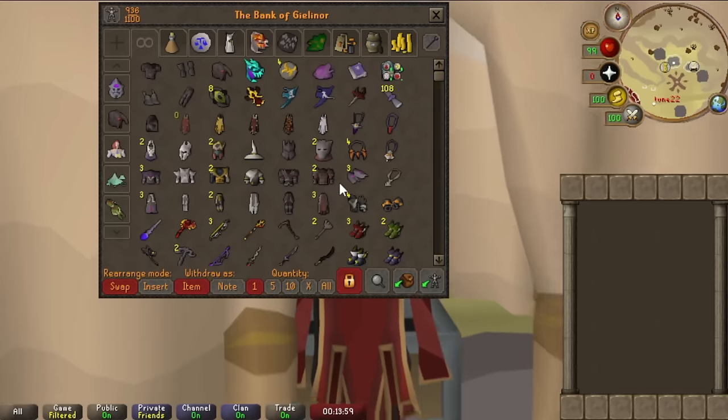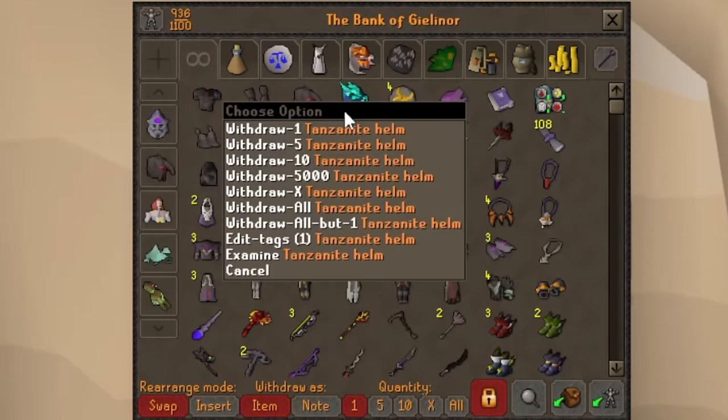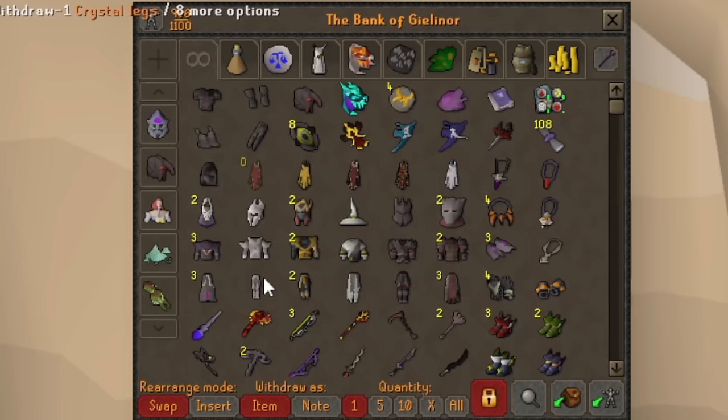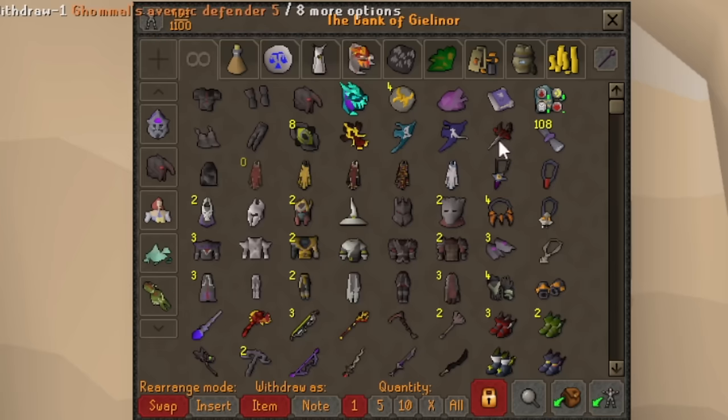We're going to the main tab right here. The tabs themselves haven't really changed. The first section is basically the most used equipment section. We got our Graceful, our Best-in-Slot helmets, our good old Zuck Helm, the Tansling Helm, and we also have the Magma Helm. We got Spirit Shields — we actually have all of them here, so that was nice.